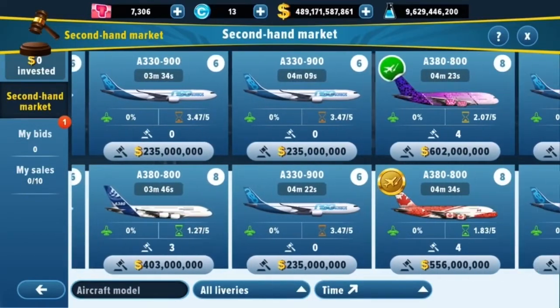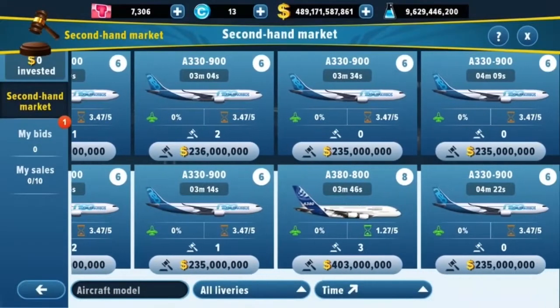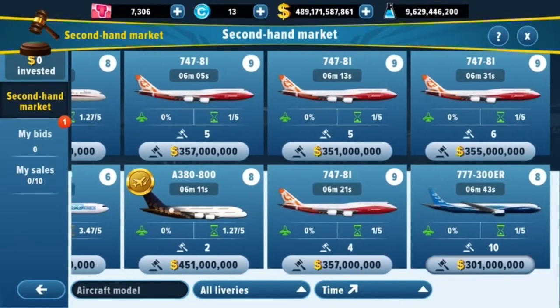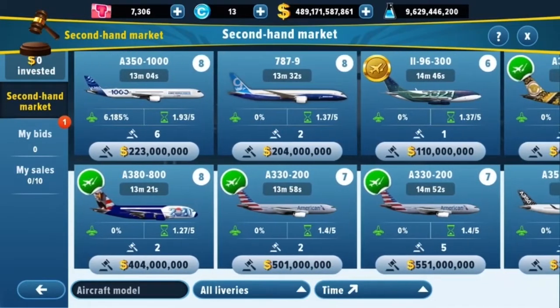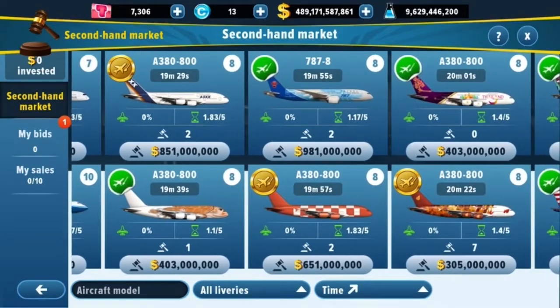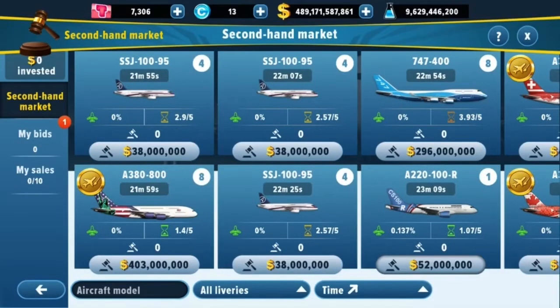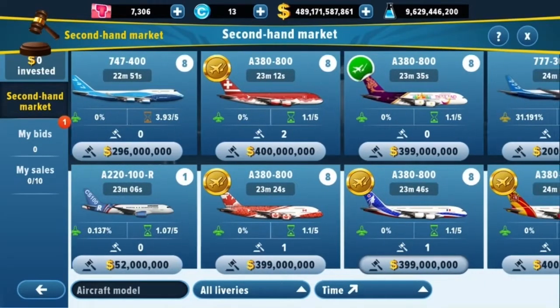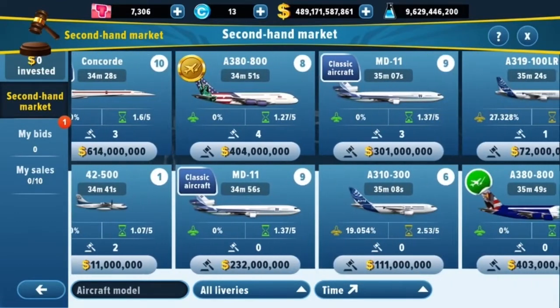Basically, the Secondhand Market is like the eBay of this game. You can buy any plane you want in these liveries — there's a really cool-looking Canadian A380, for example. You bid on these aircraft, and if you win, you get the plane. There are a lot of really cool aircraft in here: A380s, IL-76s, some 747s, Sukhoi SSJ-100s, 747-400s, 777-300s — a lot of great aircraft.